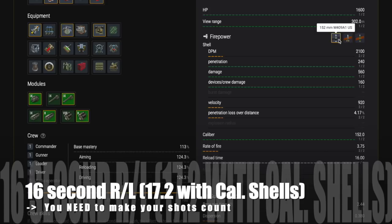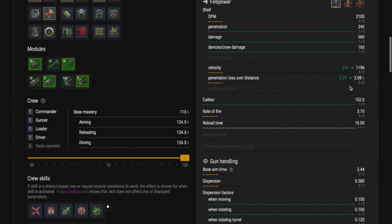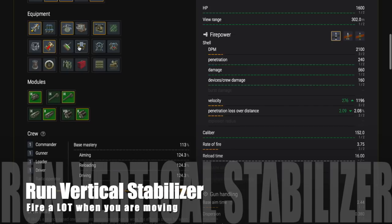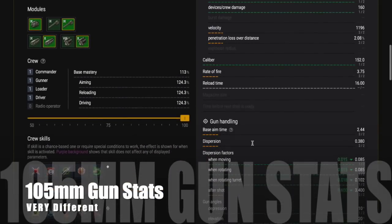You get a 16-second reload. If you don't use calibrated shells it goes up to 17.2 seconds, which in my opinion is too long, so I don't run it. You need to make your shots count because with such a long reload, it's a long wait for your next round. I would run vertical stabilizer because you're going to fire a lot in this tank while moving — it's a light tank, it's an agile tank, so run vertical stabilizer.